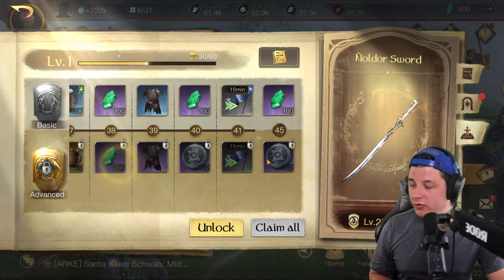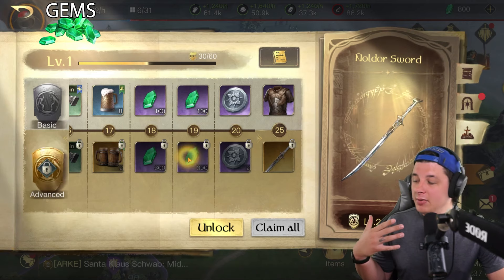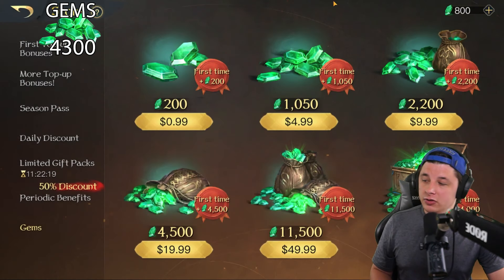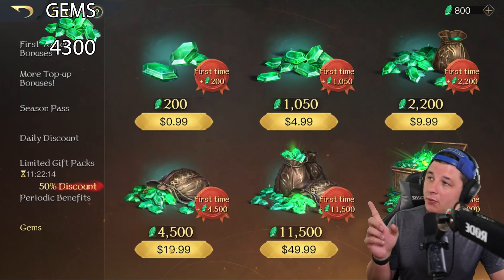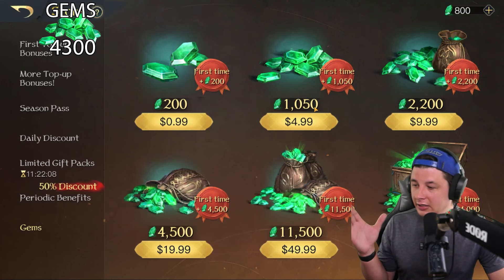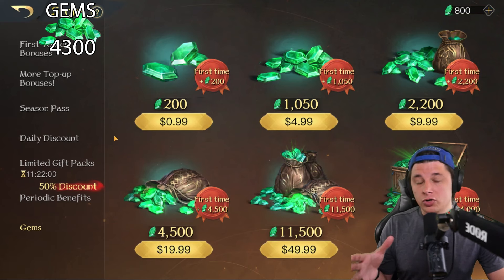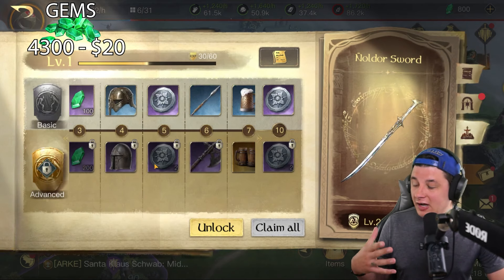I'll keep a running count on screen so you guys can follow along. Looking through all the gems you get - probably the most easily quantifiable thing because you can purchase gems straight for cash - there are 4,300 gems available in this season pass. Going to the math page, the closest purchase for 4,300 gems is the $20 pack which gives 4,500, so that's at least a $20 value for the gems portion.